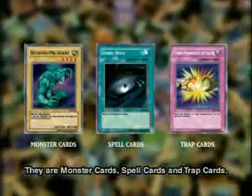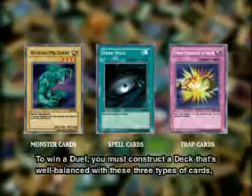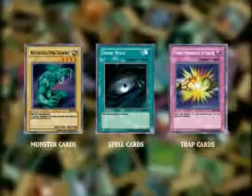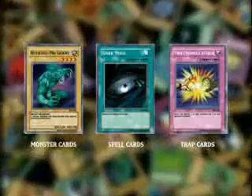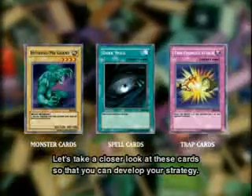To make a strong deck, you need to know all about the features of the cards. There are three main card types: monster cards, spell cards, and trap cards. To win a duel, you must construct a deck that's well balanced with these three types of cards and use them efficiently. Let's take a closer look at these cards so that you can develop your strategy.